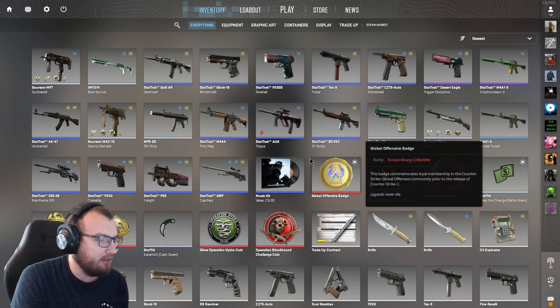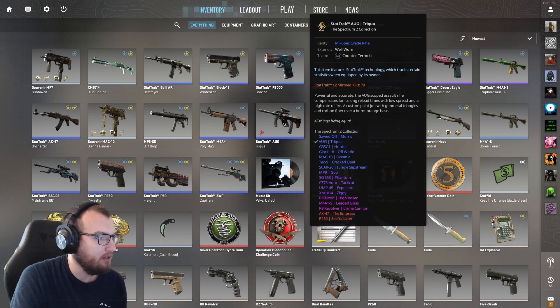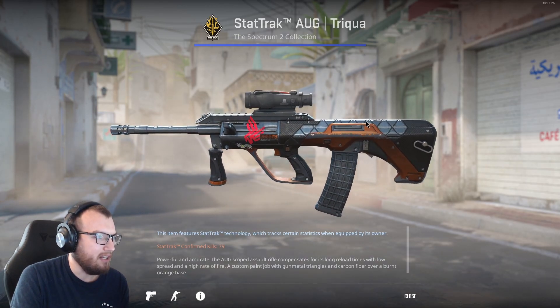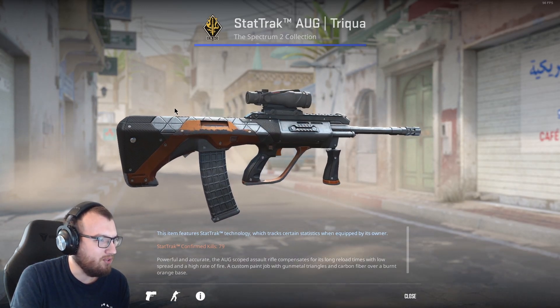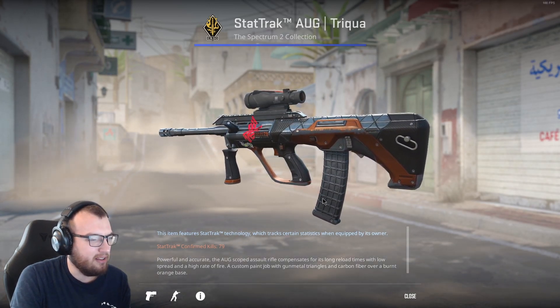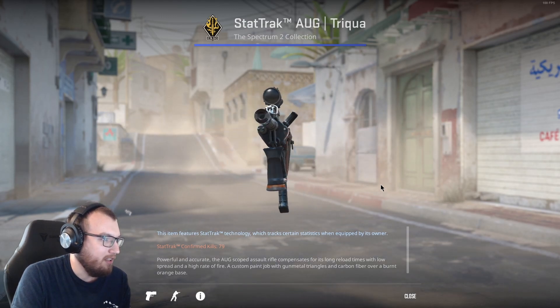Next up we have the Call of Duty guns, as people back in the day used to call them. This is the stat track AUG Trica. I cannot remember what AUG skin I had six years ago, but this one's not too bad — well worn, got some scuff on it, but not a terrible skin. I have no issues using this skin. I could totally just rock with a factory new version of this skin. Obviously 79 kills on this — I love using the AUG and SG. I know they're technically considered the Call of Duty guns but I feel like I'm pretty good with them.